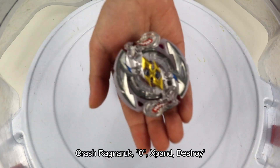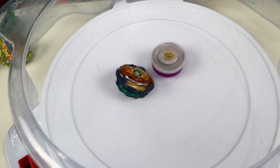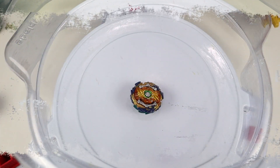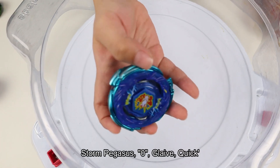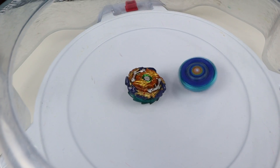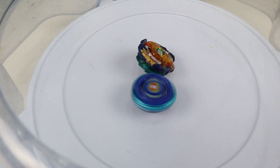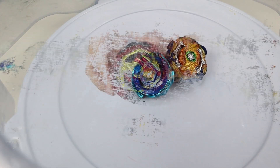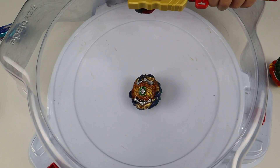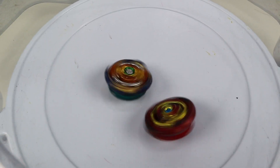My first play is Crash Ragnarok Zero Expand Destroy Dash — three, two, one! Wow, did you see that? It's spinning and wins! My second play is Storm Pegasus Zero Lane Quick — three, two, one. Followed by another: Jasmine Diablo's Sting Extend Plus — one, two, three! Wow, wait, it's happening! Let's see who will win.